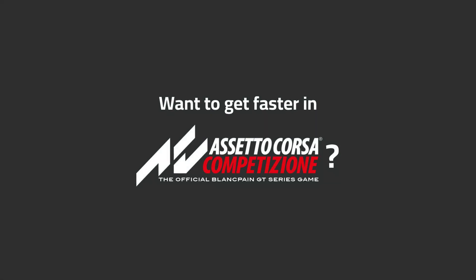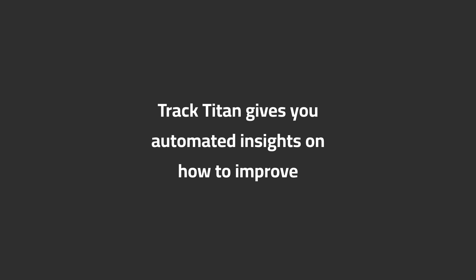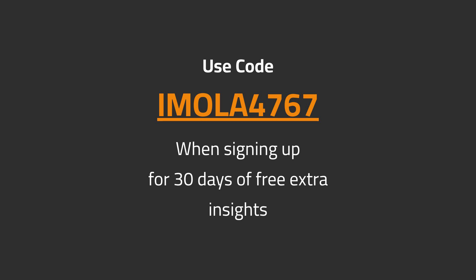Want to get faster in ACC? Track Titan gives you automated insights on how to improve. Use code EMLA4767 when signing up for 30 days of free extra insights.